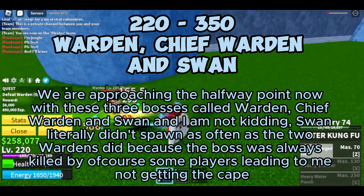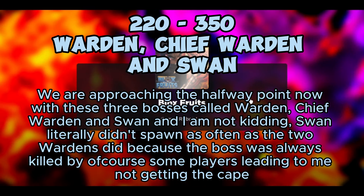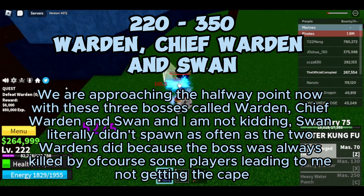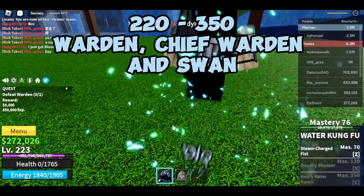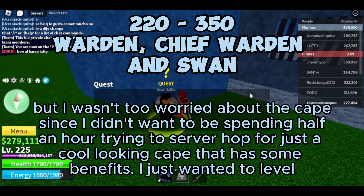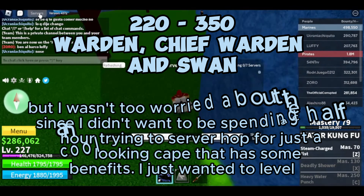We are approaching the halfway point now with these three bosses called Warden, Chief Warden, and Swan — and I am not kidding. Swan literally didn't spawn as often as the two Wardens did because the boss was always killed by some players, leading to me not getting the cape. But I wasn't worried about the cape since I didn't want to spend half an hour server hopping for just a cool looking cape. I just wanted to level.